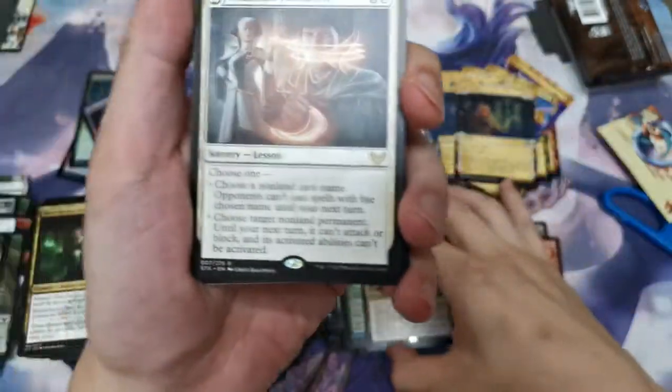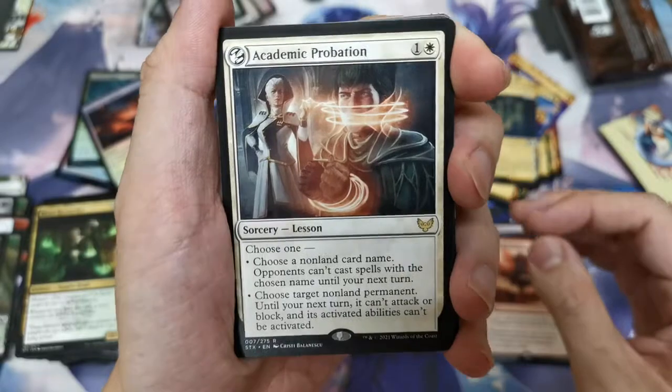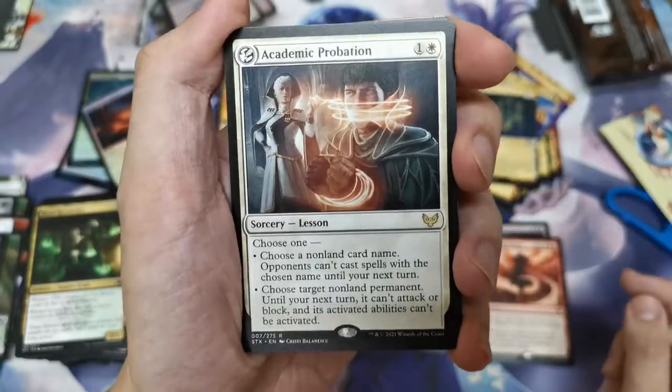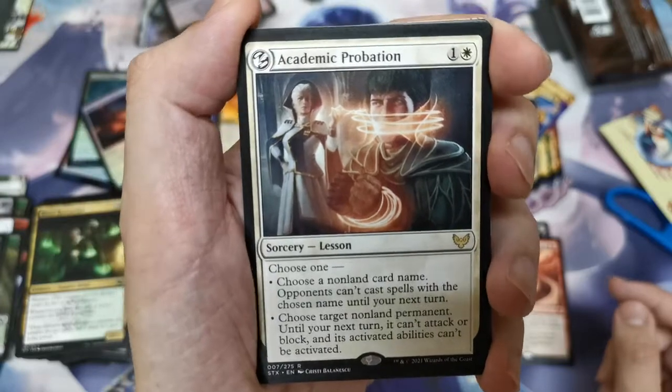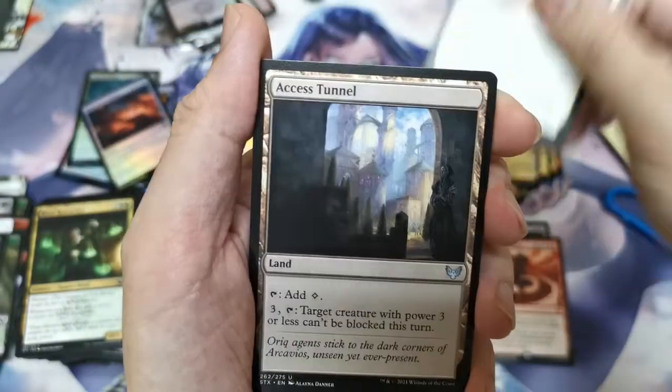Our second Lesson: Academic Probation. Lessons cannot be played in EDH, I think, because of the no-sideboard rule, but you can still use it as a normal sorcery. Access Tunnel, Humiliate.